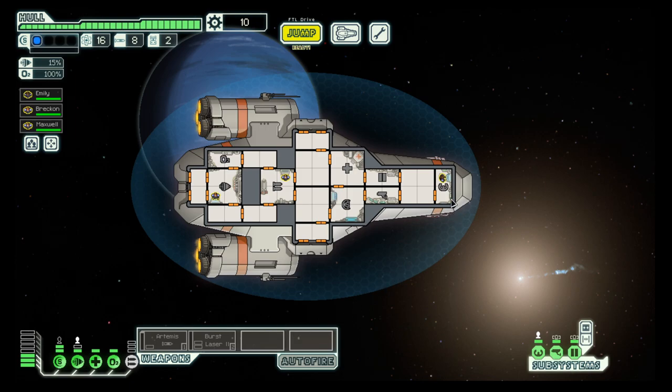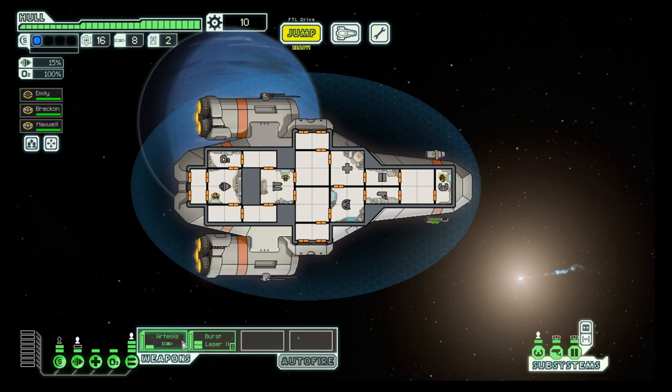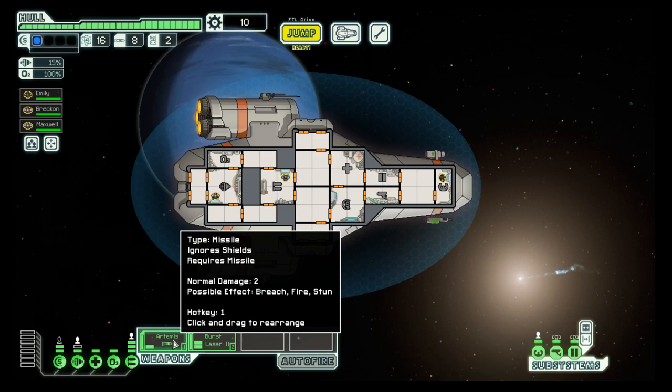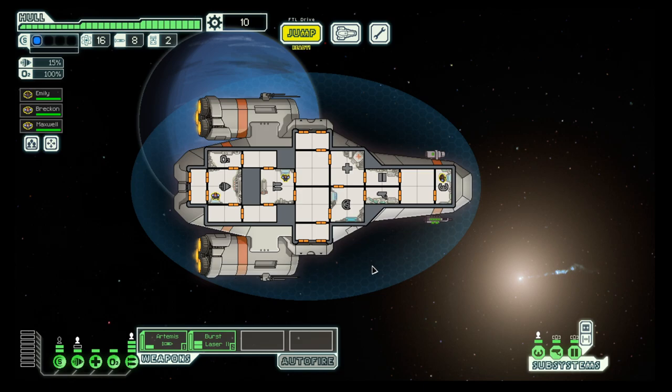First things first, we have to sort out our energy and our weapons. We have three power bars to spare, which allows us to power all the weapons. This is a laser — a pretty good one — requires two power and has three shots. And then we have missiles, which ignore shields, but they require missiles for each firing.